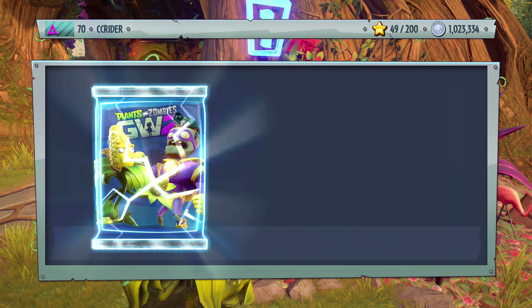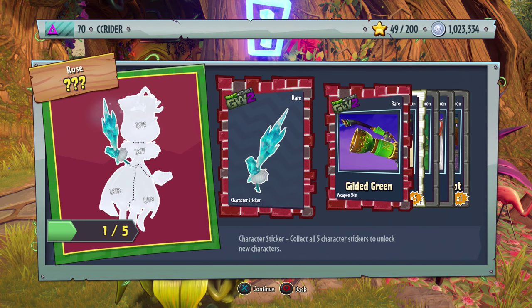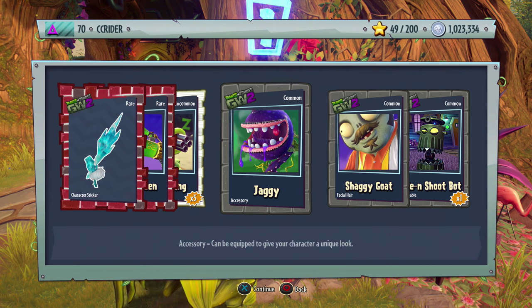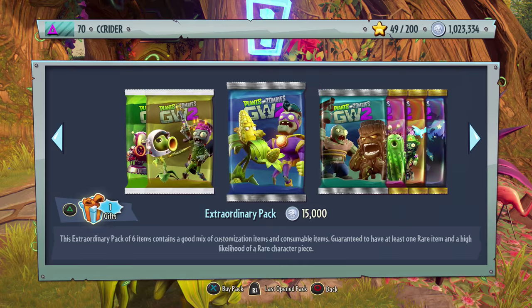Extraordinary pack number two: we got a piece to an Ice Rose — or Frozen Rose, whatever you want to call it — the Gilded Green, a Pea Gatling, Jaggy, and Shaggy Goat. I like the Jaggy and the Shaggy Goat, those look pretty darn cool.